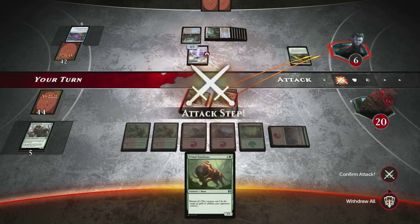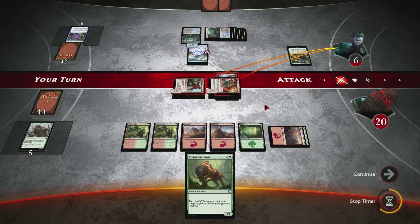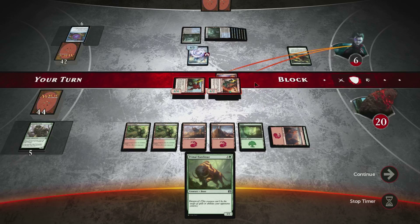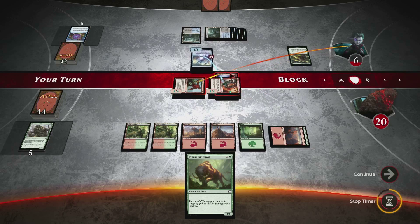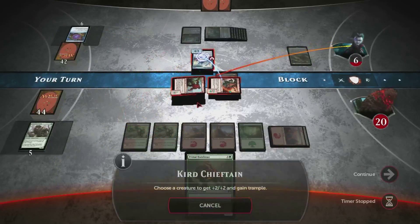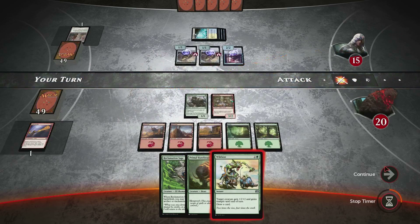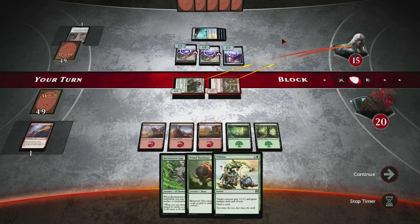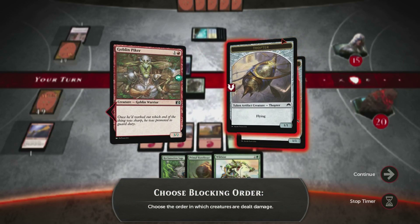Something that cannot be understated is the activated ability of Curred Ape. The ability to give your creature +2/+2 will allow you to win combats you would normally lose, or allow you to get in for a few extra crucial points against your opponent. The combat tricks we have in this deck will allow us to win important combats and keep our creatures alive even as we wipe out our opponents.